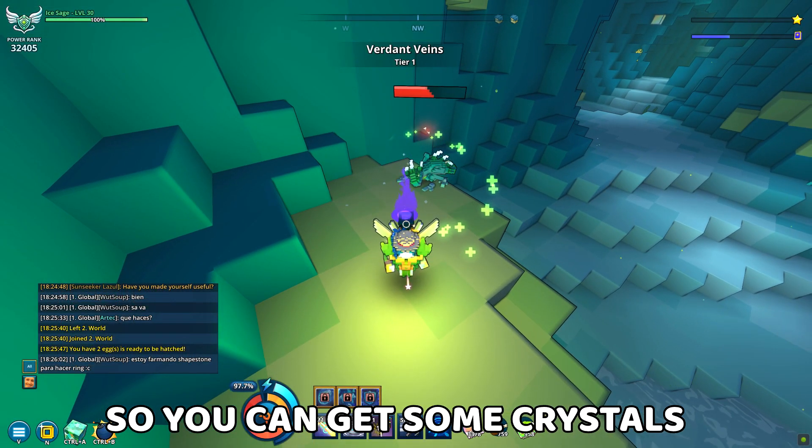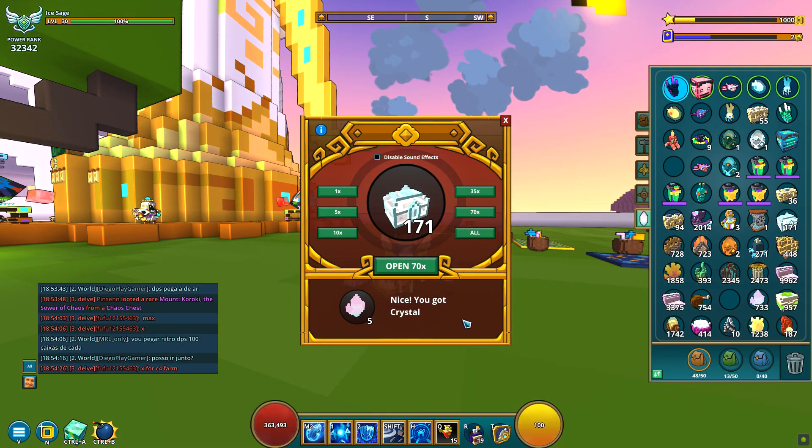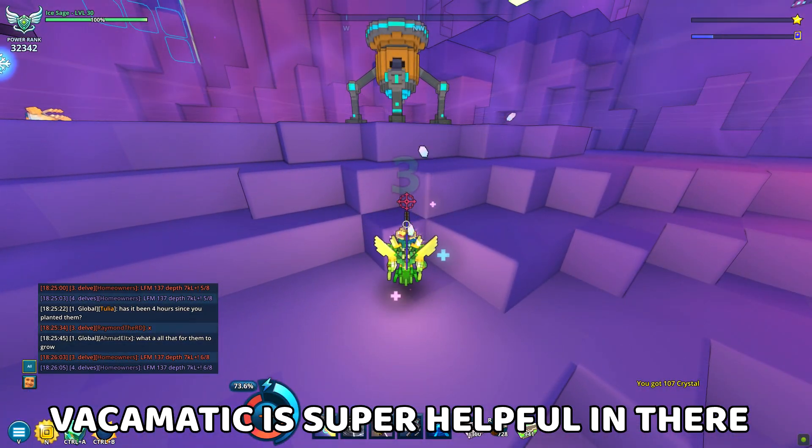So you can get some crystals by helping the critters, then opening the lesser crystal cages, or get lucky with a good geode crystal cave. The wakamatic is super helpful in there.